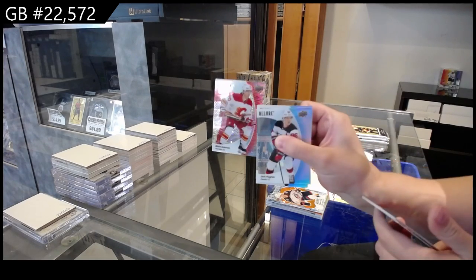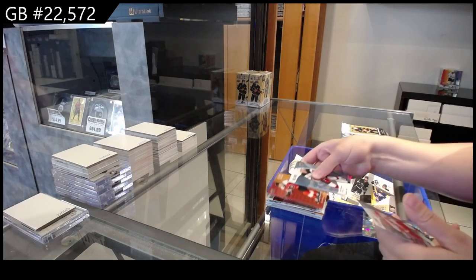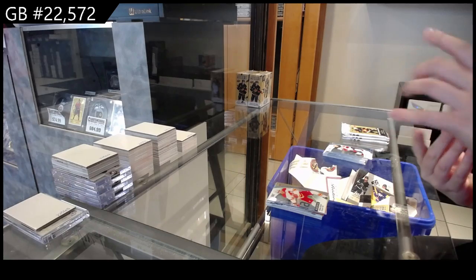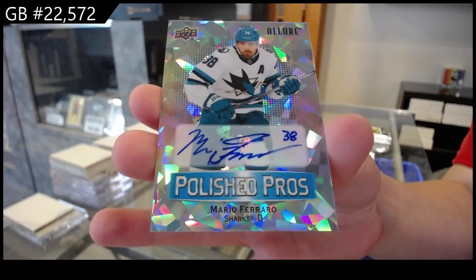We have a Red Rainbow for Calgary of Blake Coleman, a Red Orange for Philly of Cam Atkinson, a Rookie for Calgary of Walker Dewar, and a Polished Prose Blue Autograph for San Jose of Mario Ferraro.